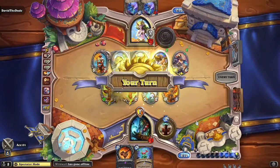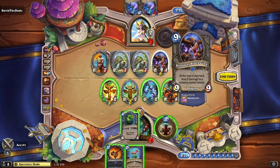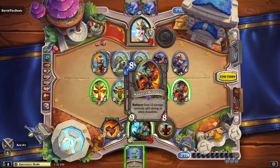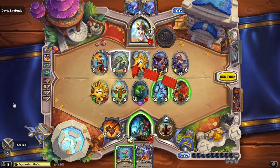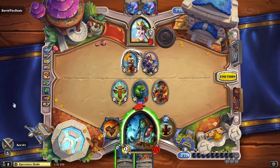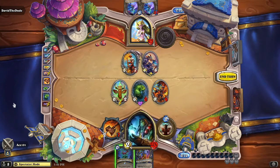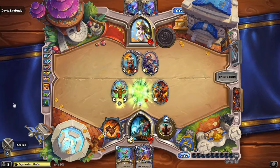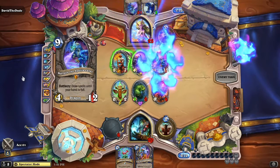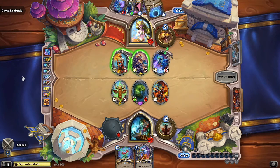Ace ends his turn, giving it back to David the Dude. David lays the Runaway Blackwing — at the end of your turn, deal nine damage to a random enemy minion — and starts unleashing damage onto Ace. The random damage from this dragon hits the Maddest Bomber. A Flame Elemental is awarded to Ace as he finishes his quest line — a very good move, getting rid of units from David the Druid's side and dealing two damage to him directly.